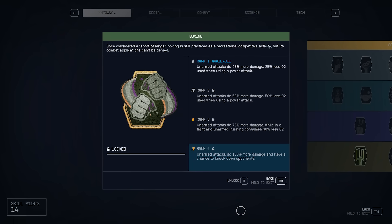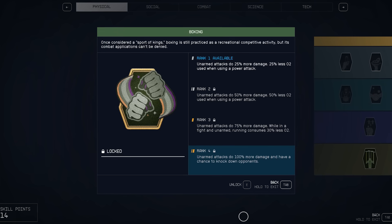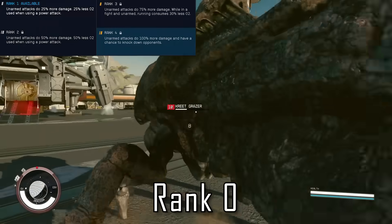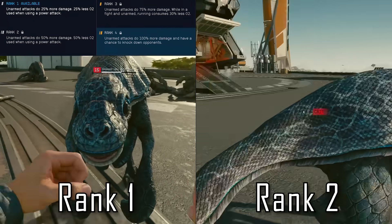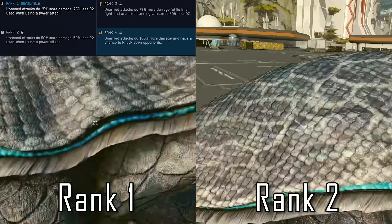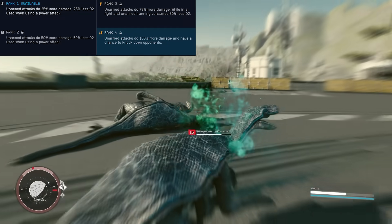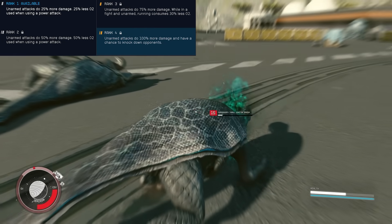We've got 16 skills to cover today, and first on our list is Boxing. This is a skill that most people will probably not be speccing into unless they're specifically looking to run an unarmed melee build. Each rank provides 25% damage to your unarmed attacks, and against enemies with little to no armor your base damage starts at 8, so going up to rank 4 this would scale up to about 16 damage per hit. Ranks 1 and 2 also expend less O2 when using power attacks, while rank 3 makes you consume less O2 while running in combat. At rank 4, you unlock the ability to knock down opponents with unarmed attacks, which is pretty essential for anybody running an unarmed build considering how often you're putting yourself in the line of fire.